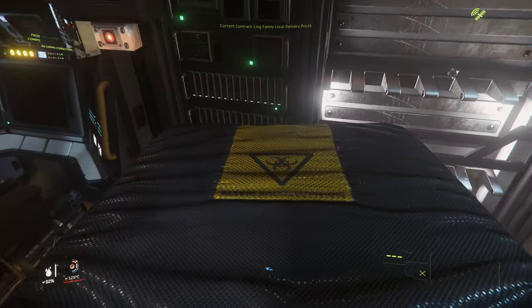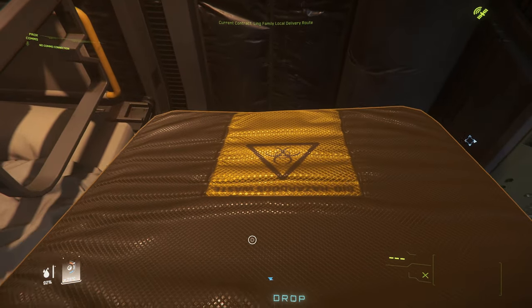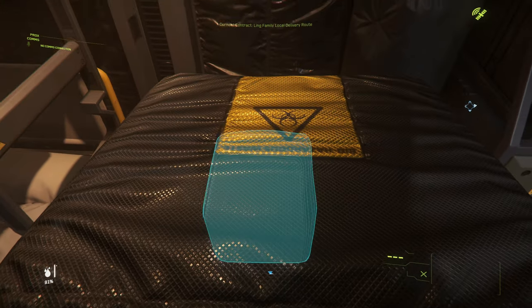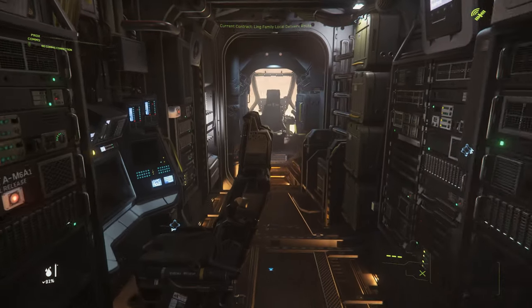Sadly, there's no onboard cargo space. It is possible, with some care, to make money from simple combat missions in the Herald, although you'll probably need to be a super fan or a very patient pilot.